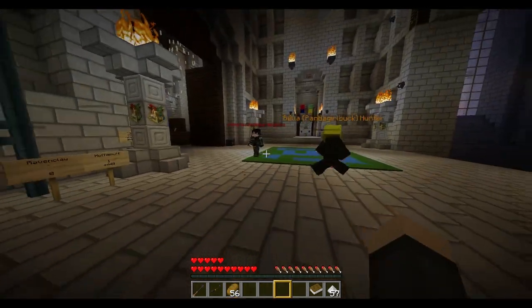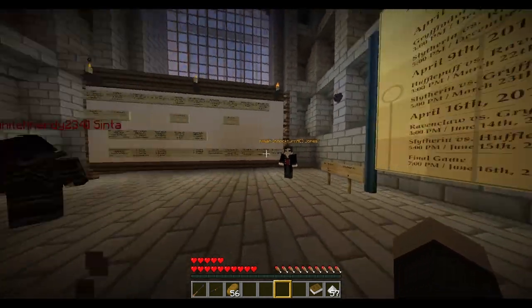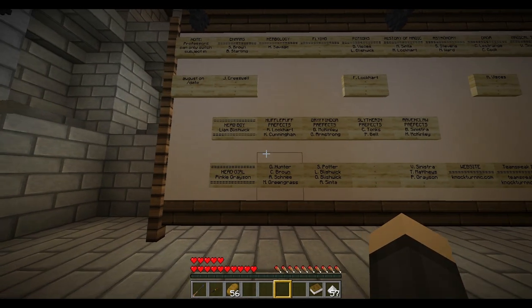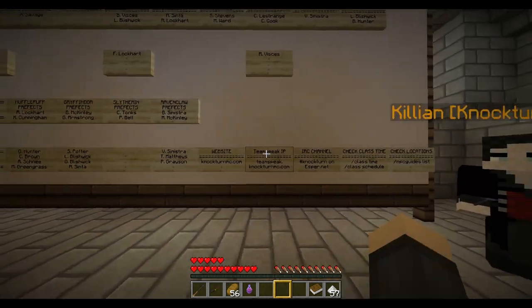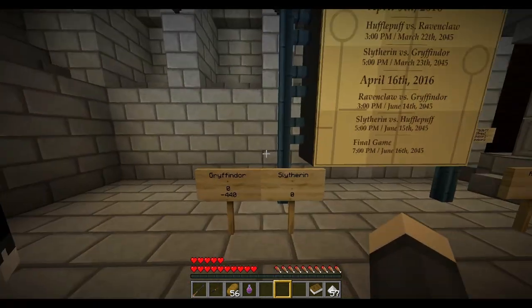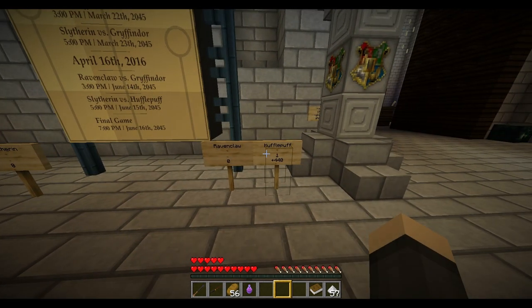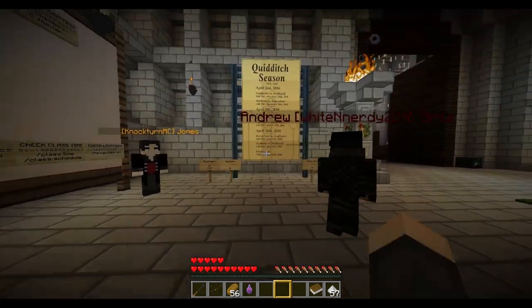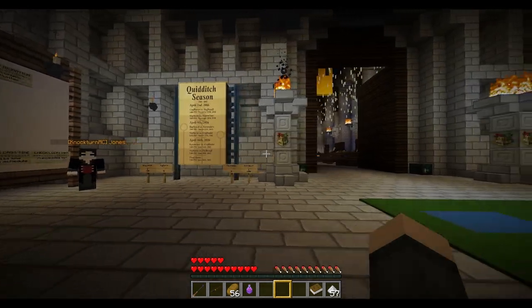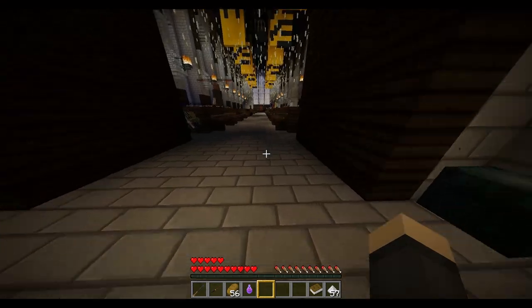You don't want to walk all the way back here every time. There are notices with good information: all the professors, prefects, head boy and girl, and the website, TeamSpeak, and IRC info. There's also a board with the quidditch season scores — this server has quidditch!